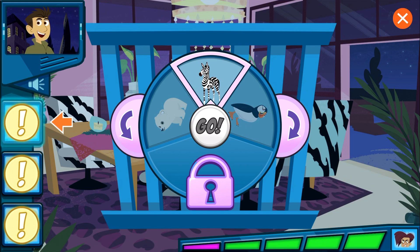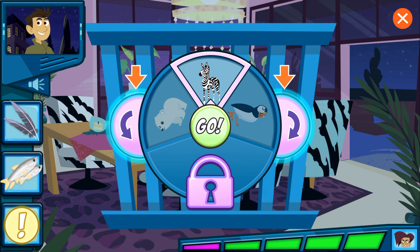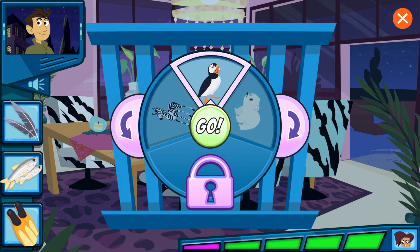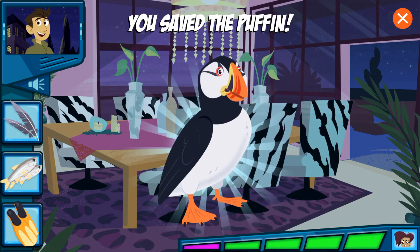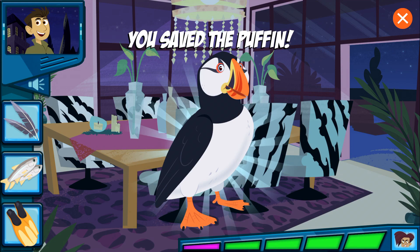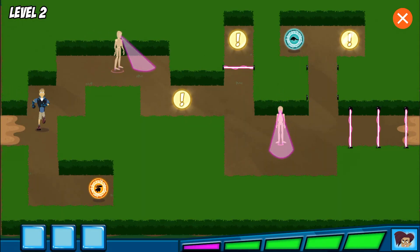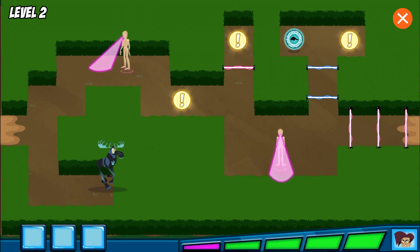Guess which animal is in the cage by revealing the clues: this animal has feathers to help it fly; this animal can hold more than 12 little fish in its beak all at once; this animal has webbed feet for swimming. All right! We did it! Great job!